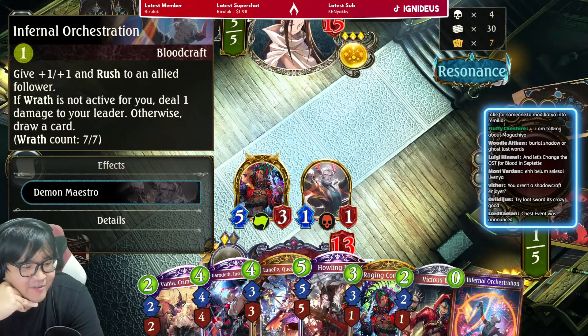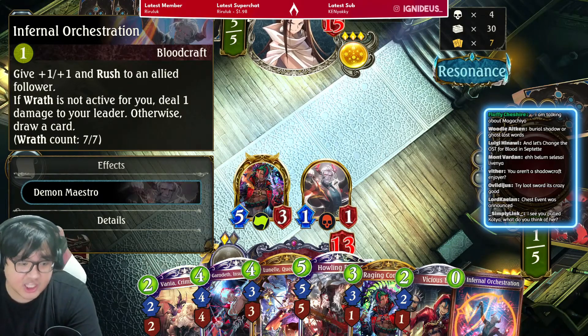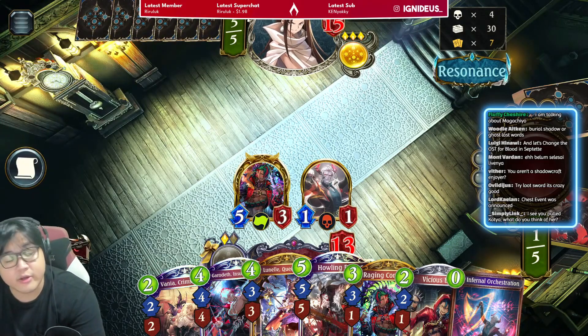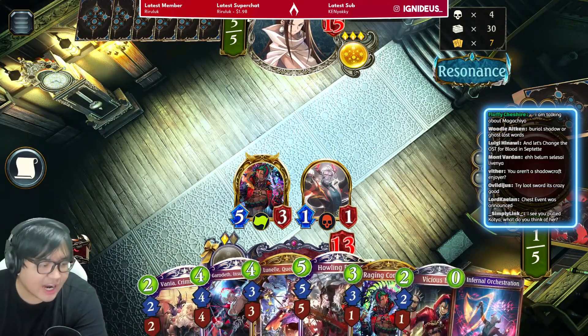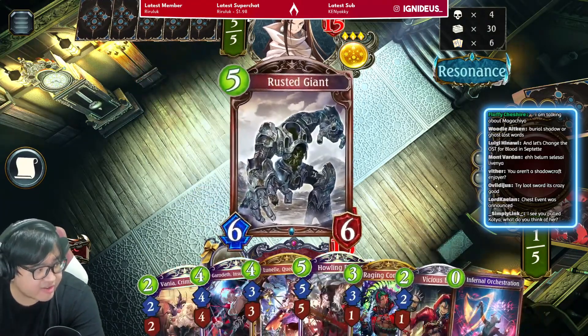Pog — Chest event was announced. What do you think of Katya? The evil animation is insane, dude. Highly recommended. Yeah, Loot Sword does seem crazy good.